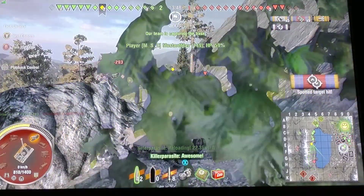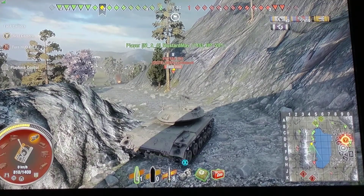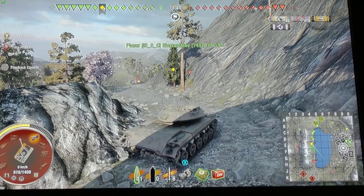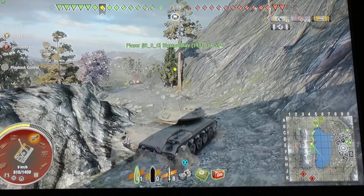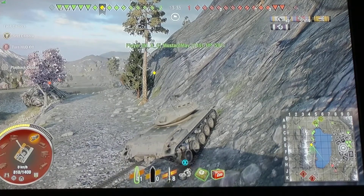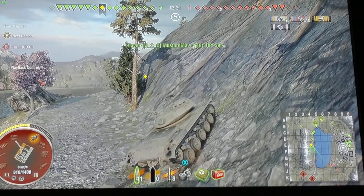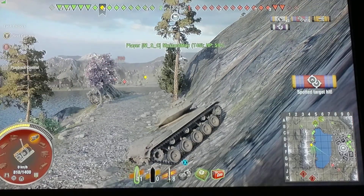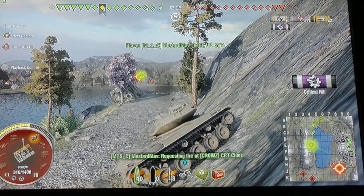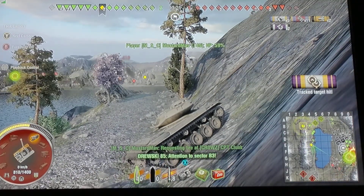Taking the lake road on this map has got two benefits if you have a good scout that's willing to spot the field. Benefit one: everybody can shoot the tanks as they cross and as they get into the city. Benefit two: once the 2-line finally figures out that you don't have anyone there, you can just set up a defense in B3 and make it difficult for them to come over.